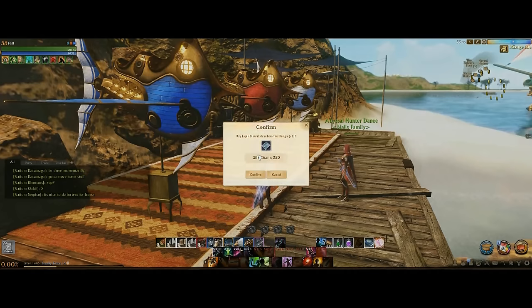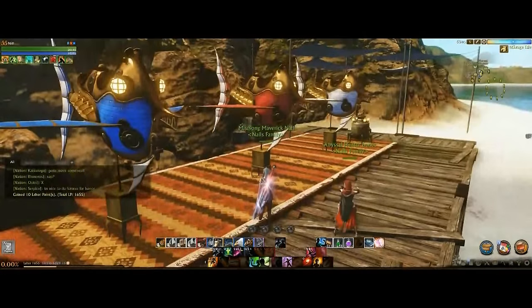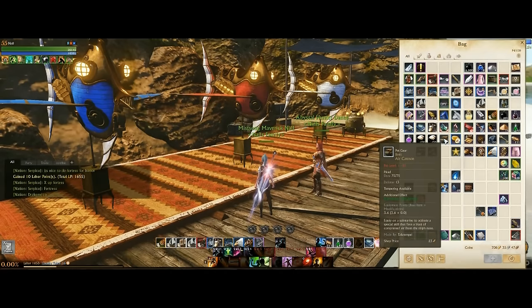So how much does it cost? 250 gilda stars — not even gold — for the submarine. As for the other attachments, the price varies per server. I lucked out and got them for about 200 each on the auction house, but you can also craft them, and I really recommend that. There's proficiency armor on the vocation shop now that can give you up to 20,000 proficiency in almost any skill.